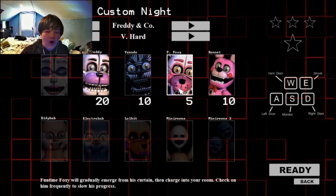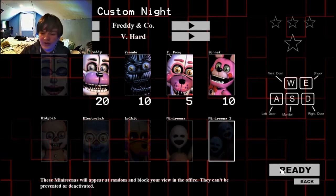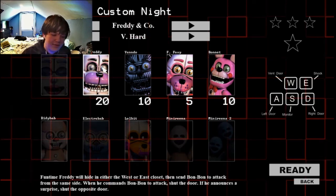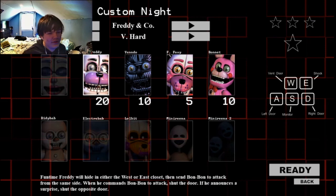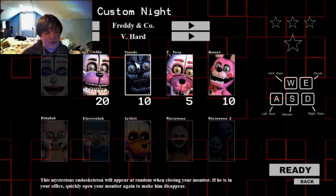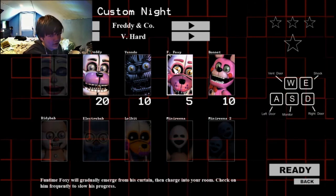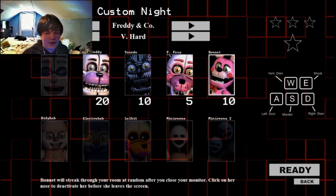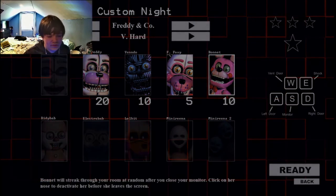It gets a bit harder now. You've got Funtime Freddy who throws Bon Bon at you — you gotta listen for what he says. If he says 'attack,' close the door on the side you hear him on. If he tells Bon Bon to surprise, close the other door. Yendo is basically Golden Freddy from the first game — if you see him, lift up your monitor again and he'll be gone. Funtime Foxy is like Foxy in the first game, so check on him. And Bon Bon, you gotta just click her nose.